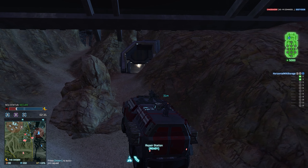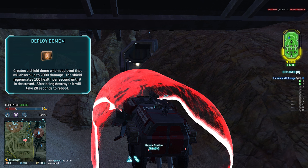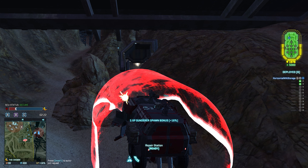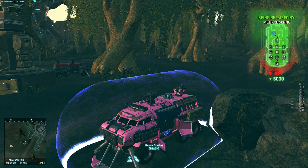First off, what does Deploy Dome actually do? It creates a one-way shield bubble close to the Sundra. The bubble at max rank has 4000 health, and while it is active it regenerates at 100 health per second no matter what. Incoming damage won't change it, nearby repair stations won't improve it, and anti-rep utilities won't turn it off. If the shield does get depleted, it takes 20 seconds to go back online, coming back at 800 HP and regenerating up to full health.